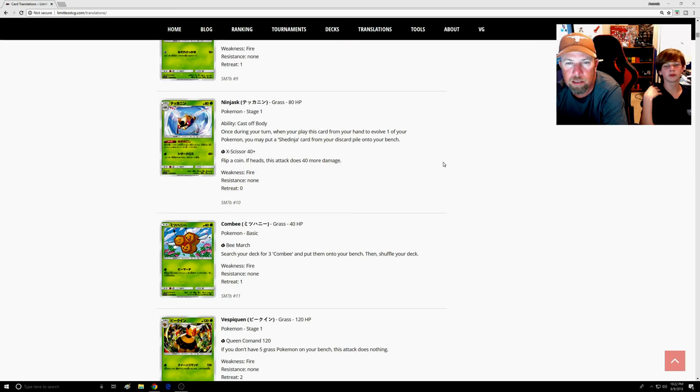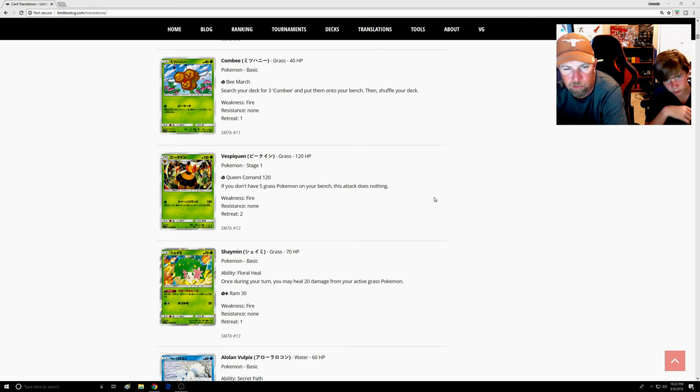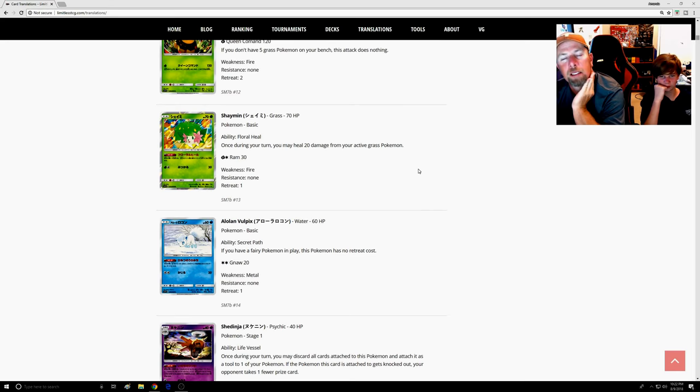Not feeling any of the butterfly stuff. Vespiquen — I know, it's so disappointing. I like Vespiquen but those stats are terrible, and they gave her a retreat cost of two. Disappointing, but maybe next time.